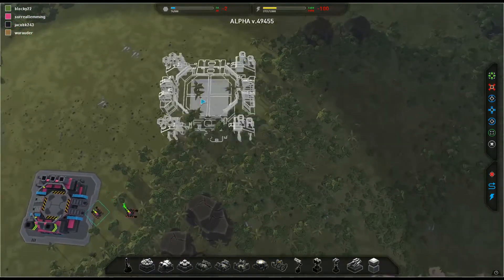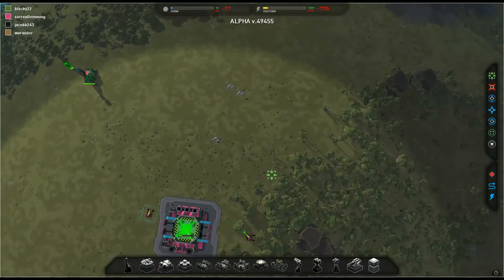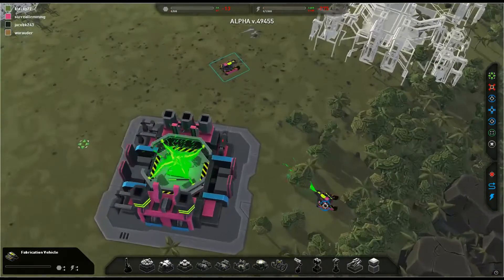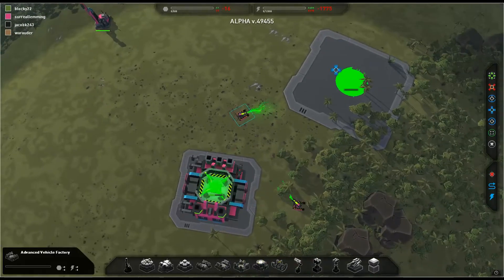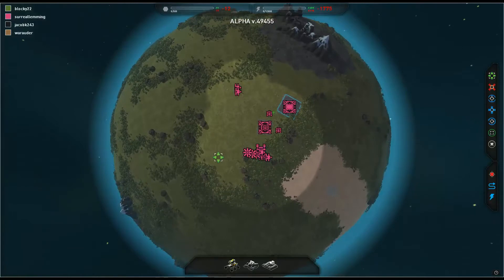Going for the advanced vehicle factories quite quickly seems to be quite a good strategy, because getting Tech 2 is vital. The Tech 2 stuff is very good, especially Tech 2 radar.